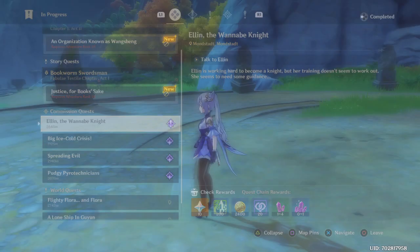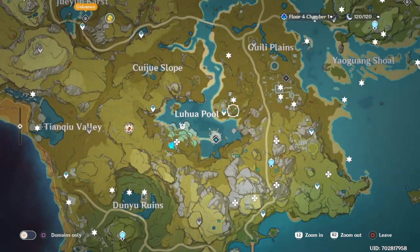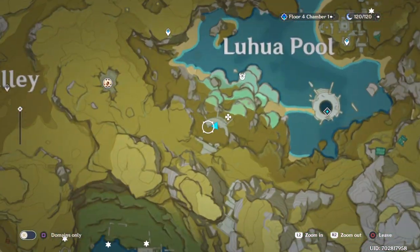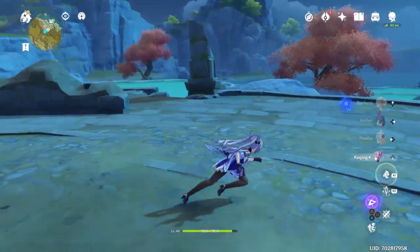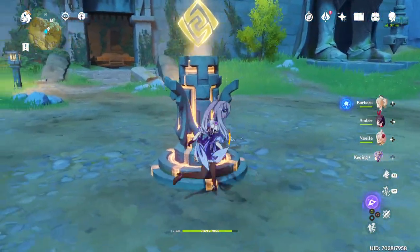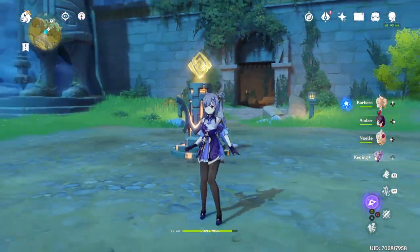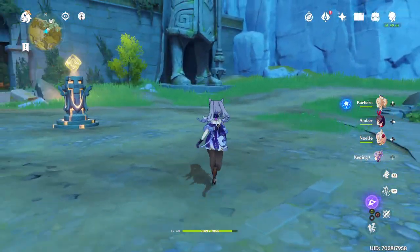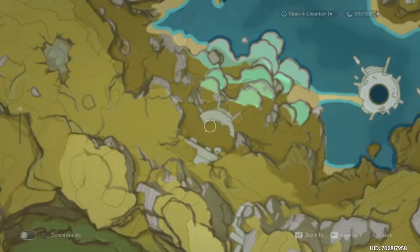We start off at Luhua Pool — or however that's pronounced. Once we're here, all we want to do is go out to this place right here with all the pools. There's going to be a guy standing here called Vimea or something like that — he's pretty tall, fat guy, hard to miss. You talk to him and he gives you a quest saying that he's lost his paint materials. To be precise, I think it was a paintbrush and maybe a painting, and he painted them on two landscapes.